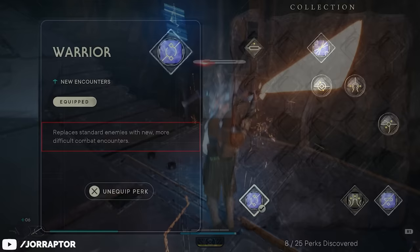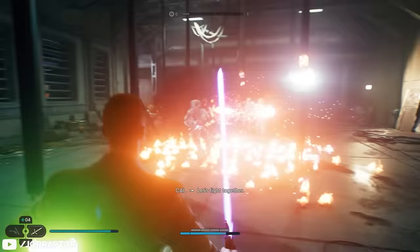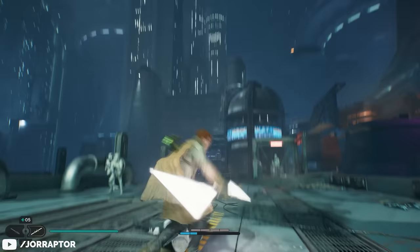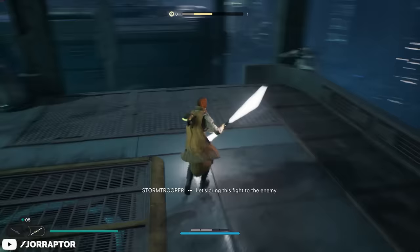One perk is already active from the start called Warrior, and this replaces standard enemies with new, more difficult combat encounters. You can already encounter flame troopers or DT sentry droids on the first planet Coruscant, while in your first playthrough they spawn way later. It's a cool twist to make this second playthrough feel quite different and more challenging, and you can turn this off if you want.